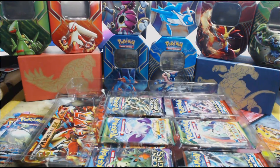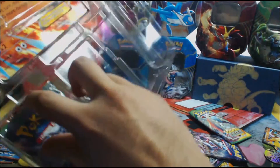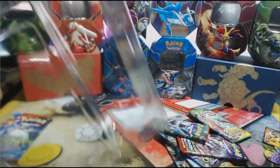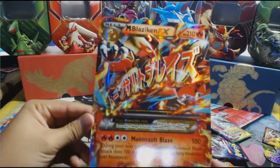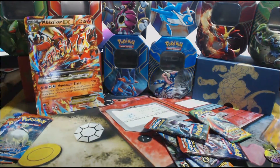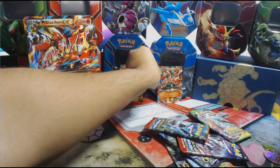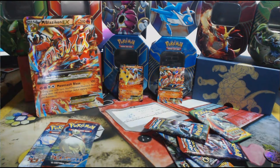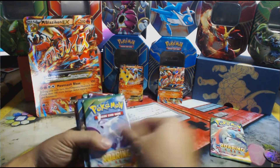Then we grab all these packs out, and I should grab out this playmat too. And my favorite thing out of all these are the freaking jumbo cards — look at that! I love these cards so much. Let's set that right there, set you down right there, and set you down right there.